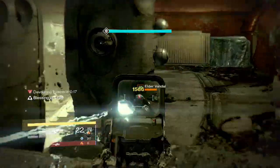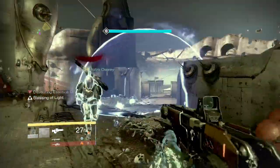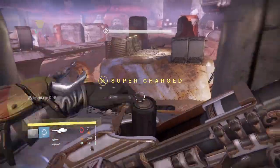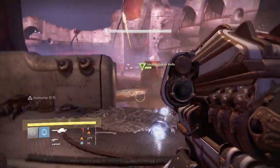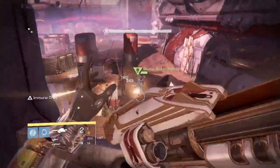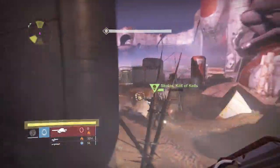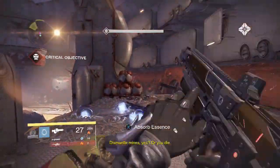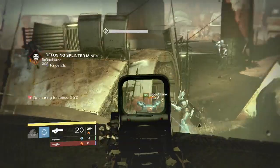Now we're just popping shots off at Skolas. I'm trying to save my buddy's life with shotguns everywhere. I've got a lot of heavy ammo so I tell the guys to just go shoot Skolas and try to get his health down before any major enemies show up. I made sure that while my teammates were burning heavy that I was killing all the enemies that could possibly shoot them or kamikaze into them.